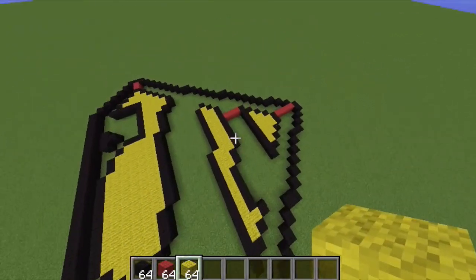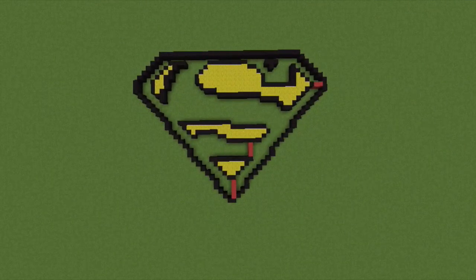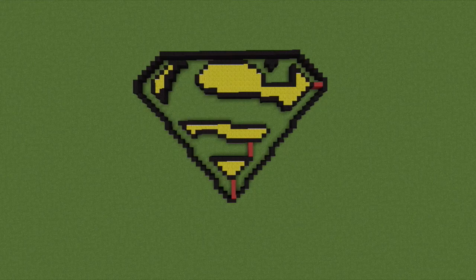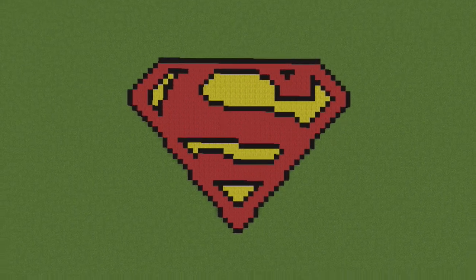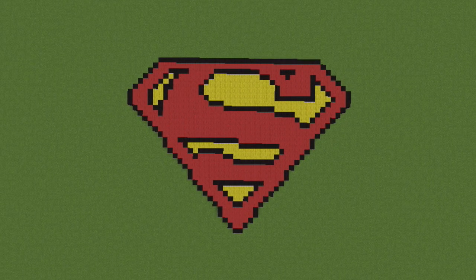Now all you gotta do is fill the rest of this in with red and you're all done. Go ahead and fill the rest with red — I'll be right back after I fill the solid. We're back — all you had to do was fill it in with red wool, and that is the Superman logo complete! Thanks to the guy who suggested this — go check him out, his channel is in the description. Leave a like, comment what you want me to build next, subscribe, and see you all later — peace out!